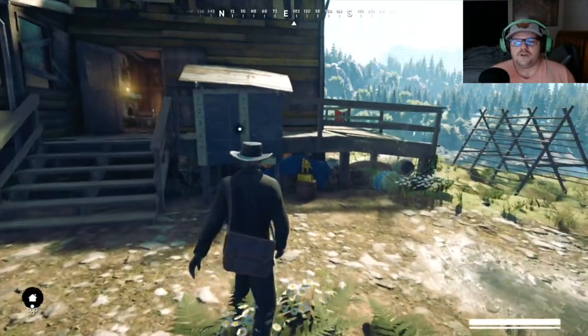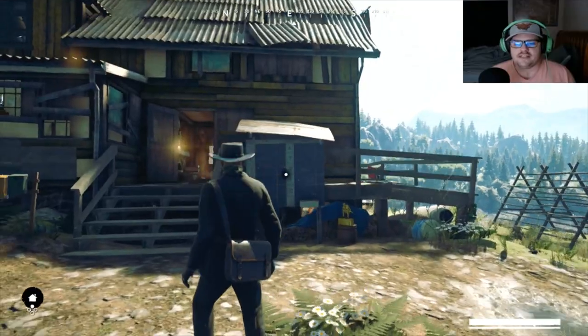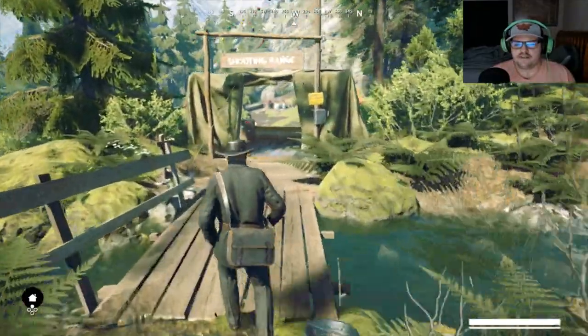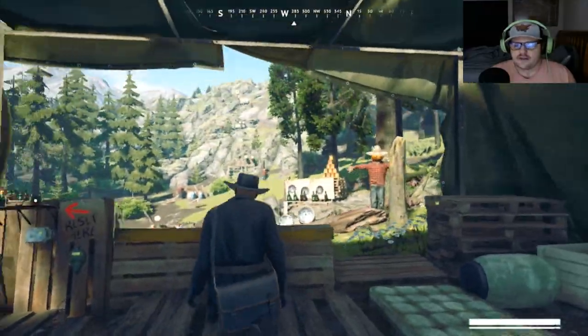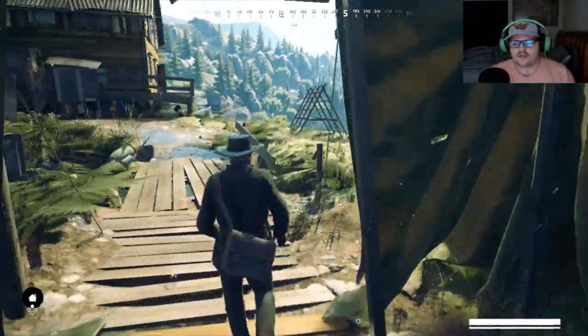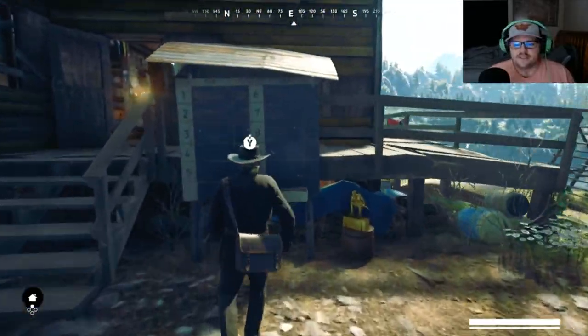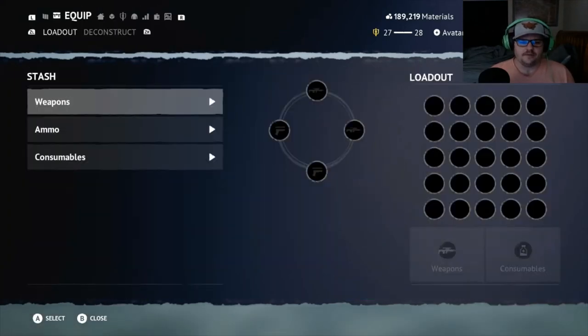The cool thing is, at your shelter when you spawn in, if you do a 180 and turn around, you have your own shooting range. Everybody has it — all these targets, scarecrows, and stuff. So I can do this whole tutorial right here at the shelter. First things first, you want to get a gun, so come over here to your inventory or stash and pick what gun you want to use.